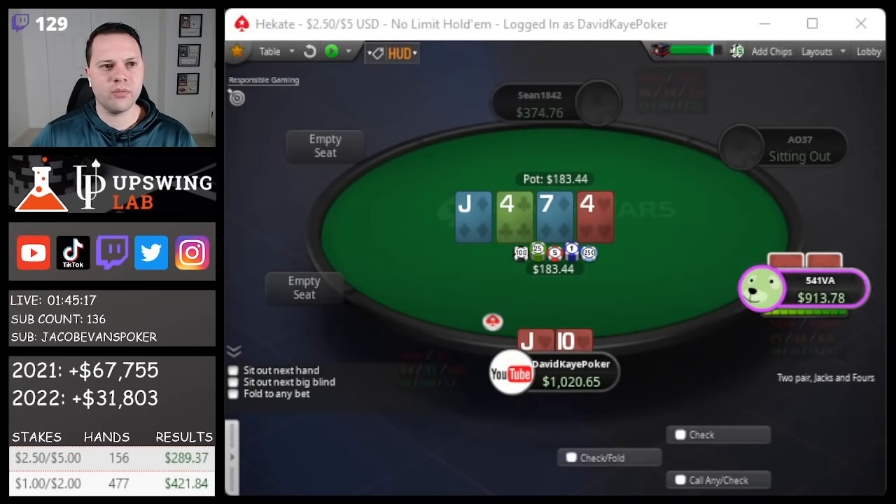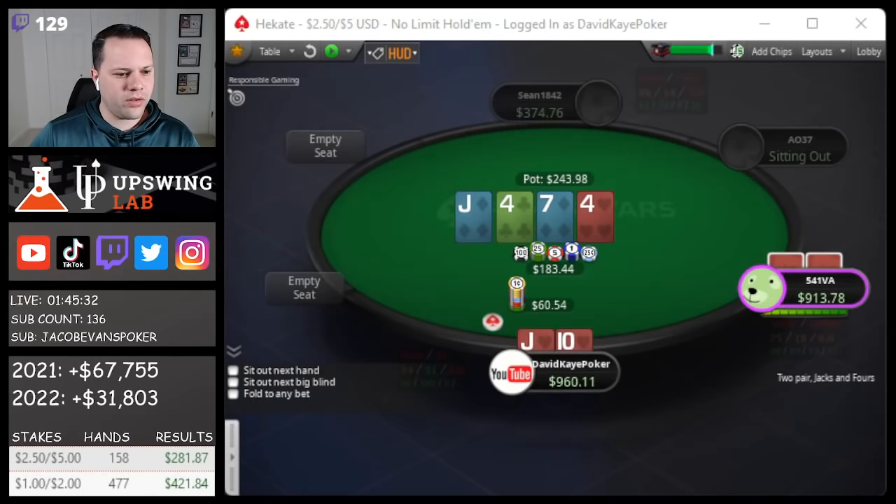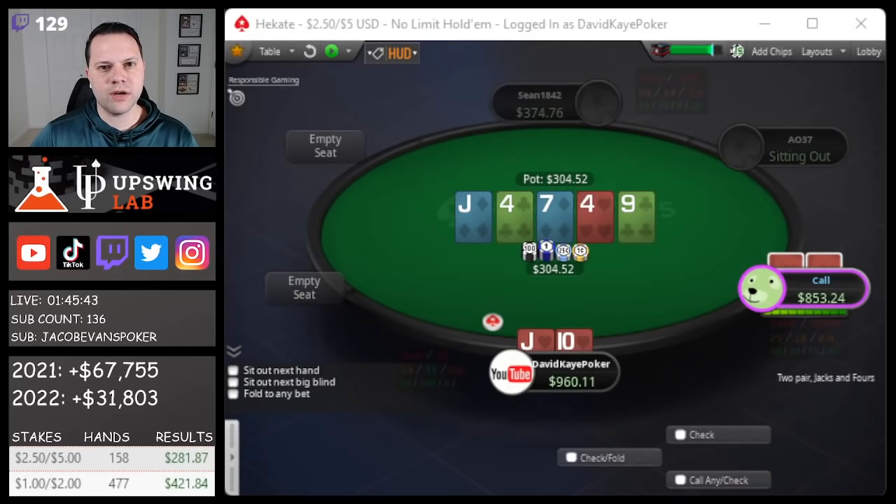Turn pairs the board and he checks. I'm going to go ahead and bet. I think this is close — we can maybe find some checking too. Betting small here. He calls, 9 on the river. I think we check down.